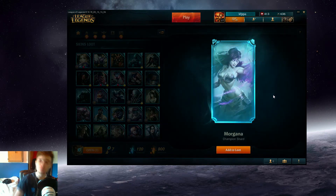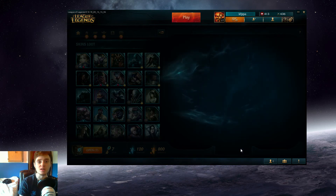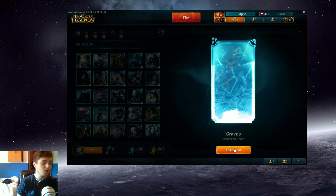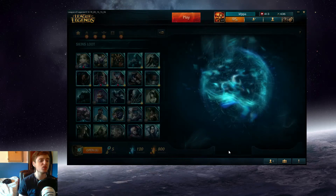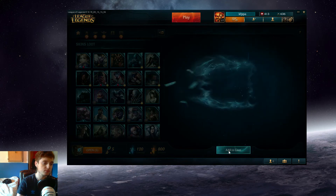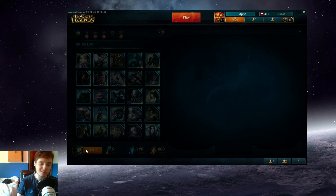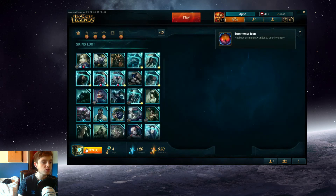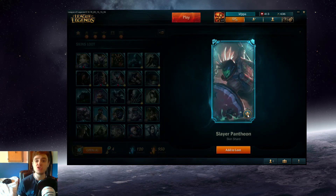Morgana! There we go, that's what I'm talking about — support champion Morgana, that's pretty much what we got to celebrate. Graves — we're getting champions now but Graves isn't my go-to champion. Legendary Forecast Janna, 150 orange essence and a summoner icon. Slayer Pantheon — that's an excellent skin! Pantheon in the support role is broken and I've got a support guide on him.